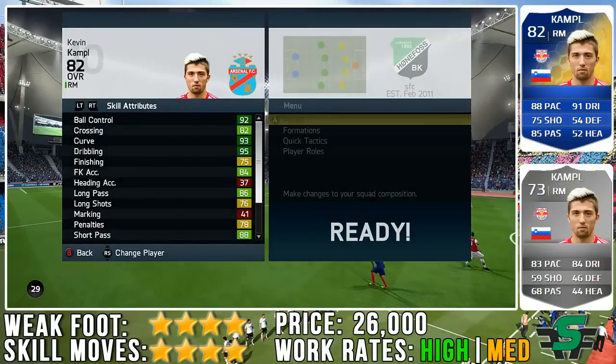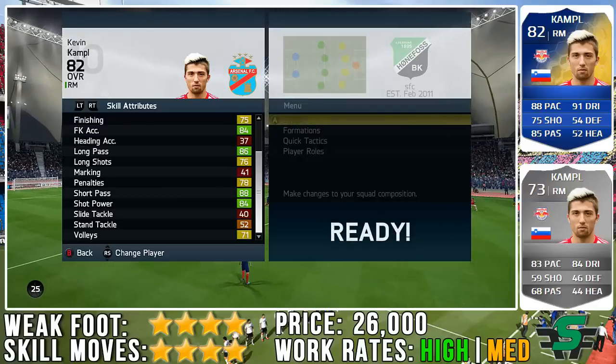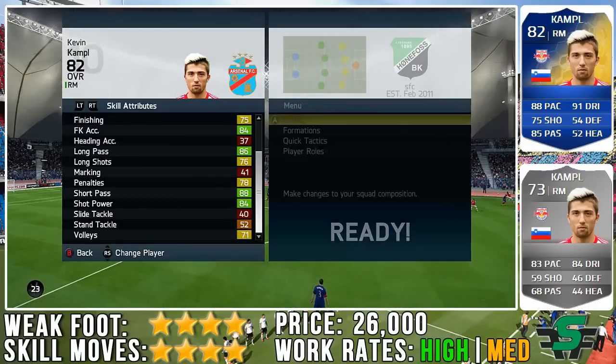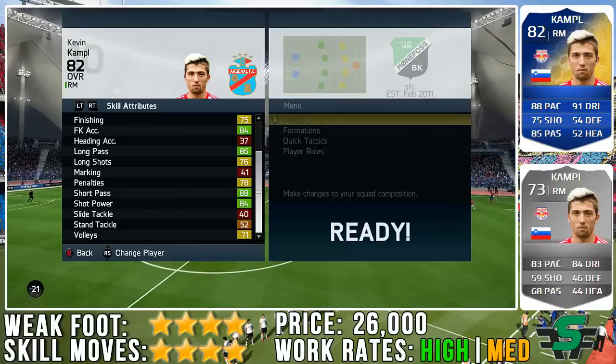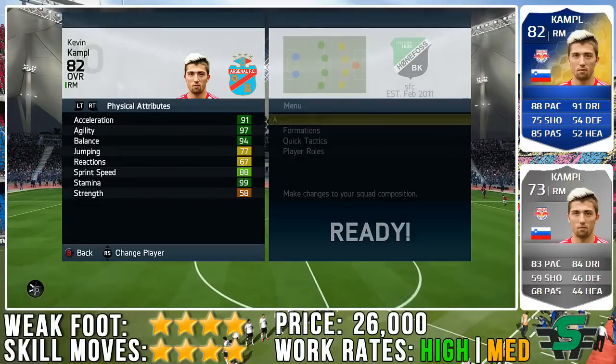Going into the endgame stats: 75 finishing for a Team of the Season card - let's be honest, that's not too great. But he has got the crossing ability which is absolutely awesome, and that does show in his passing. 87 passing on his card, and I really do feel that in his crossing in-game, and you'll see that in the clips - his crossing is really really good.